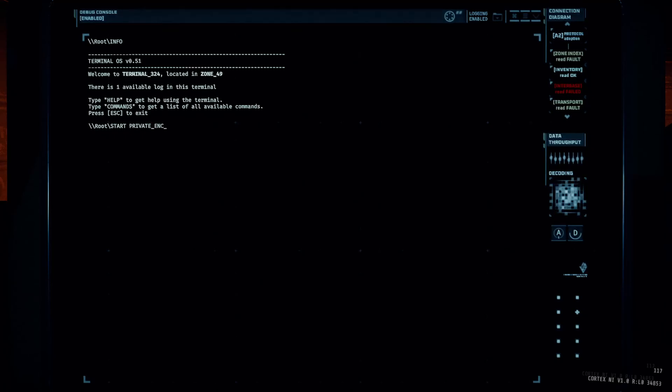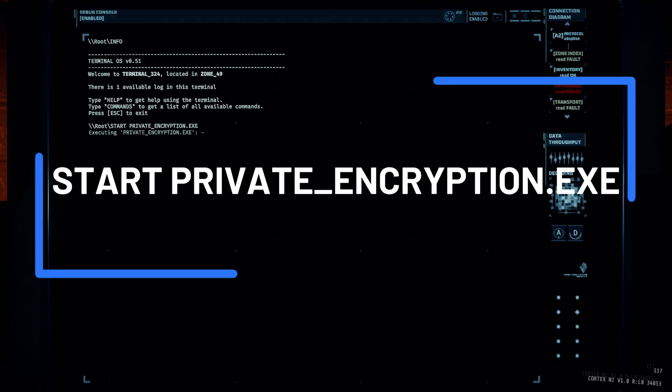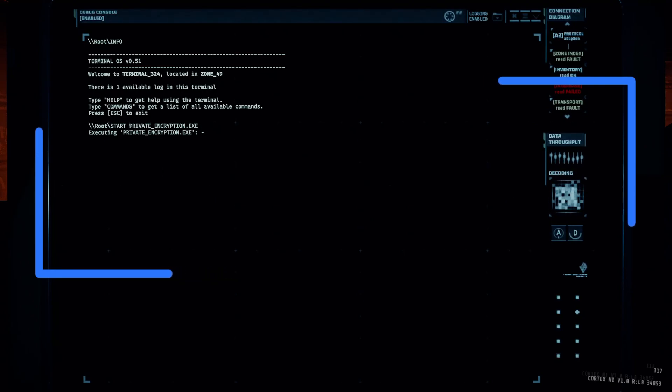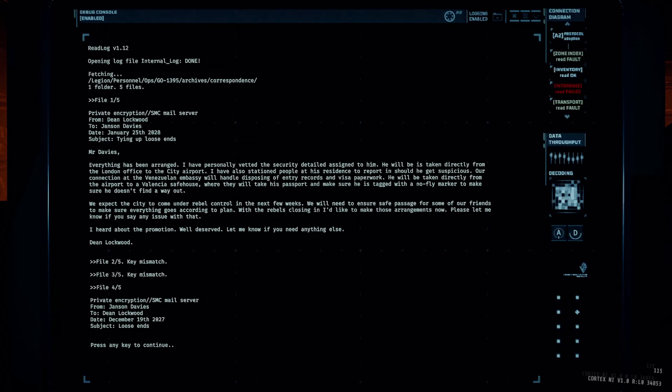The third non-impactful command in the game is going to be startprivateencryption.exe. This is going to open up a little special lore log — a lore log that you can only access by using this command. When you open it up and start reading through, you might notice it looks a little bit familiar, because it's almost the exact same as one of the lore logs we found back in Alternate Rundown 5.